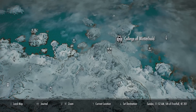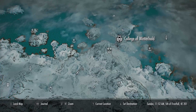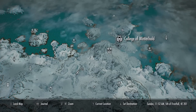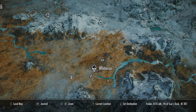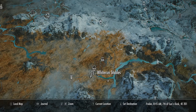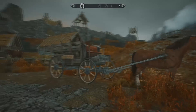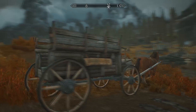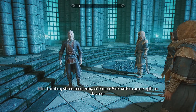Once you've installed the unofficial patch mod, you must head over to the College of Winterhold in the far north of Skyrim, shown here on the map. To save you walking there, you can get the carriage outside of Whiterun to take you to Winterhold - that's the fastest way to get there at an early level.